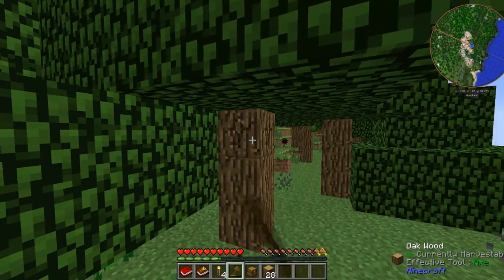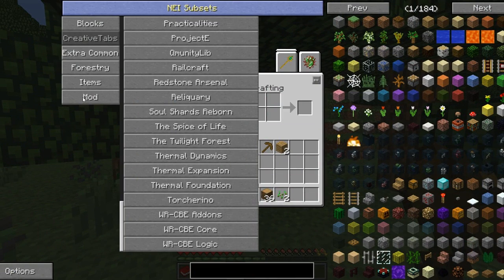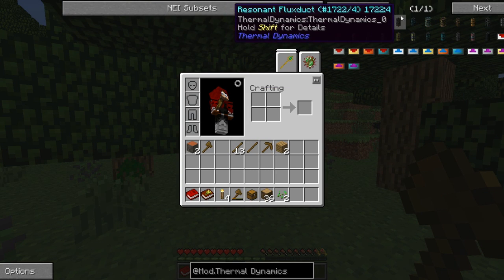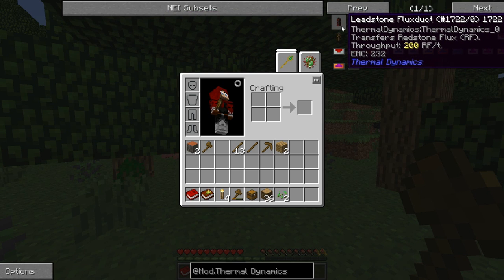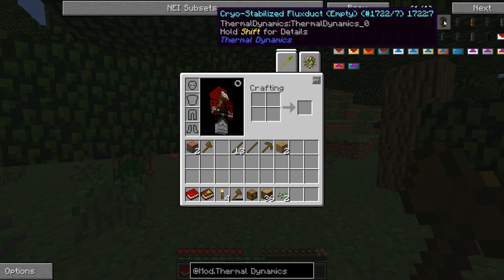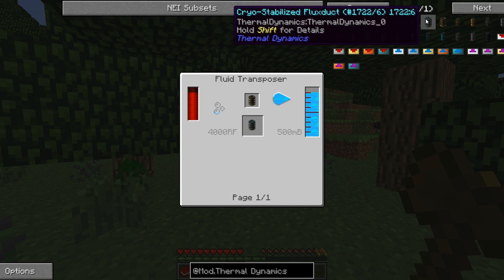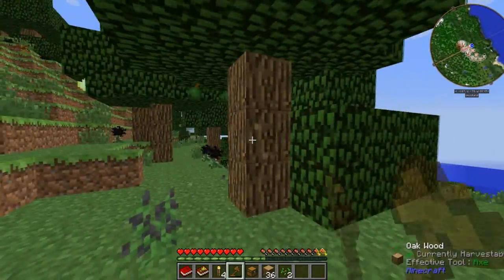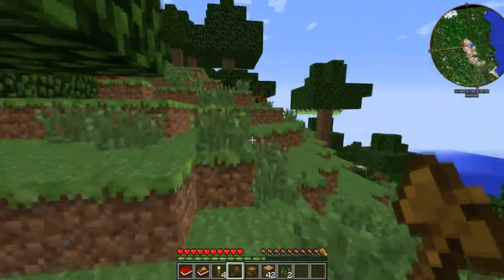I've been more testing it than actually playing it. We have Thermal Dynamics now — I'm going to show you. It adds conduits and stuff like that, really awesome. It's also balanced way better — like 200 RF, whereas it used to be like 80, which was really low in my opinion. They've also added these giant amazing-looking things that basically transfer infinite amounts of RF. Really awesome balance.